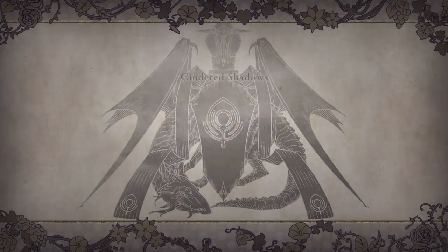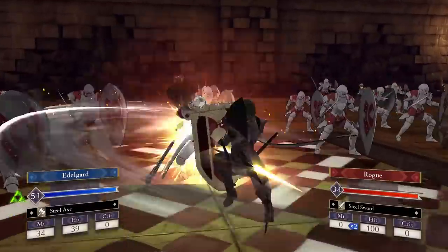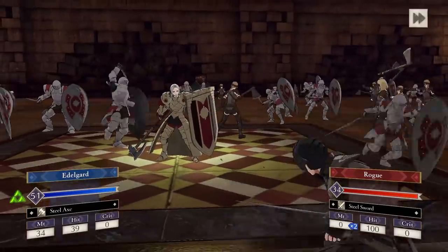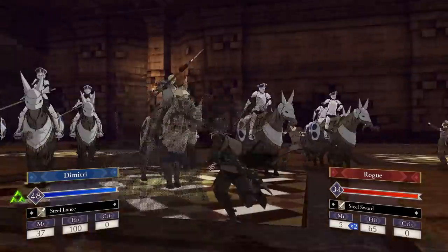The final wave of Fire Emblem Three Houses DLC is out now. It features a brand new side story called Cindered Shadows, which is essentially its own self-contained story, much like how the different routes split off into different outcomes. In this video we'll talk about exactly how Cindered Shadows works, and since I have beaten it, we'll explore what unlocks for you in the main story afterwards.